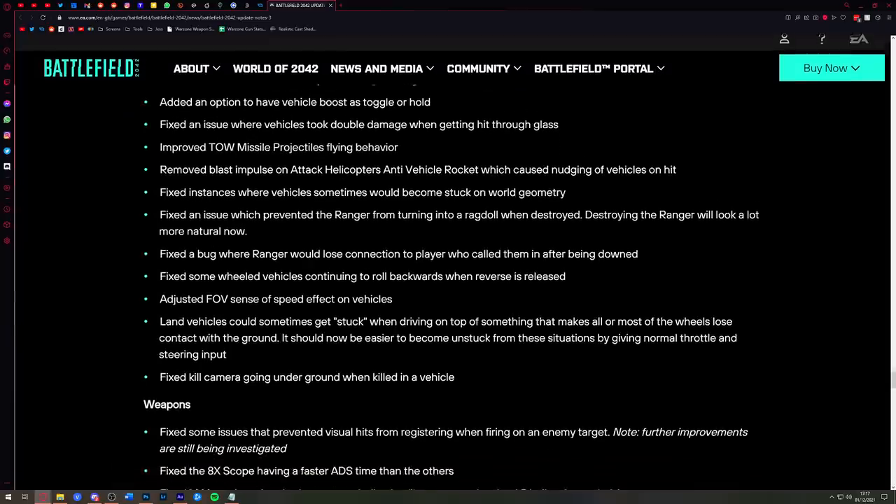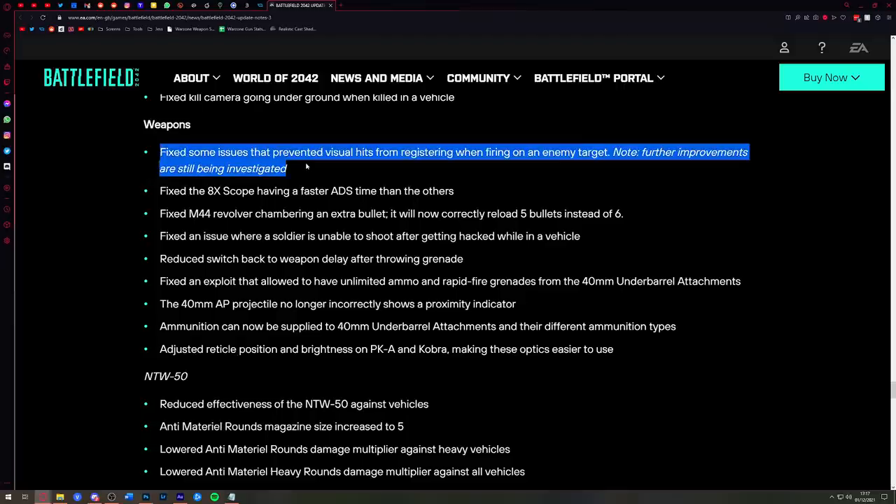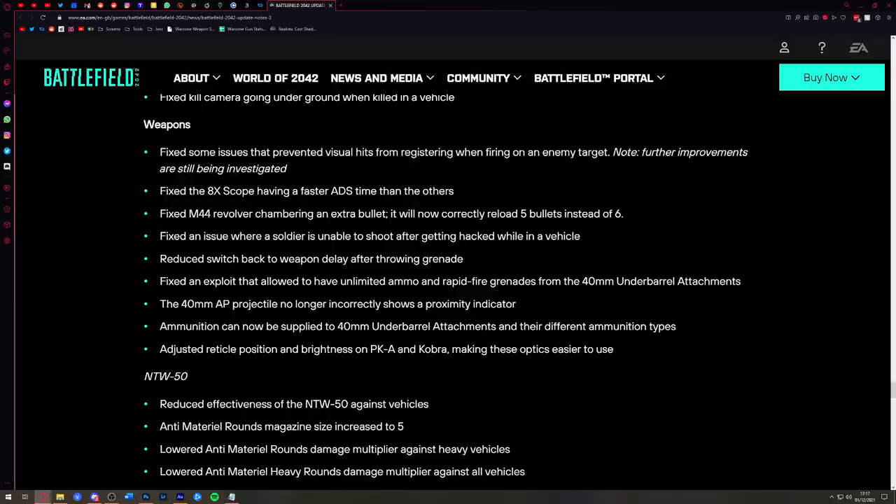There's a fix that addresses issues preventing visual hits from registering when firing on an enemy target — this seems to be the hit registration issue that Jackfrags highlighted. Note that further improvements are still being investigated, so it doesn't mean it's completely fixed, just addressed in this patch. The AX scope having faster ADS time than other scopes has also been fixed. And the revolver has been fixed — it was chambering an extra bullet and will now correctly reload five bullets instead of six.